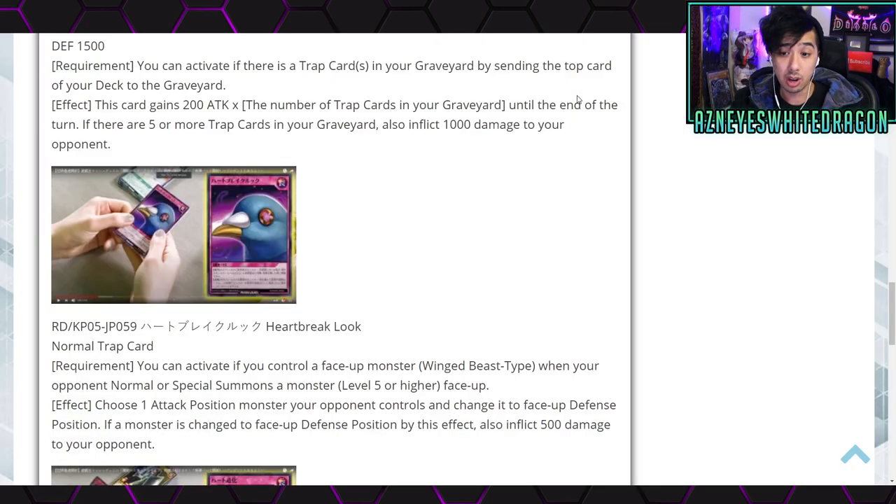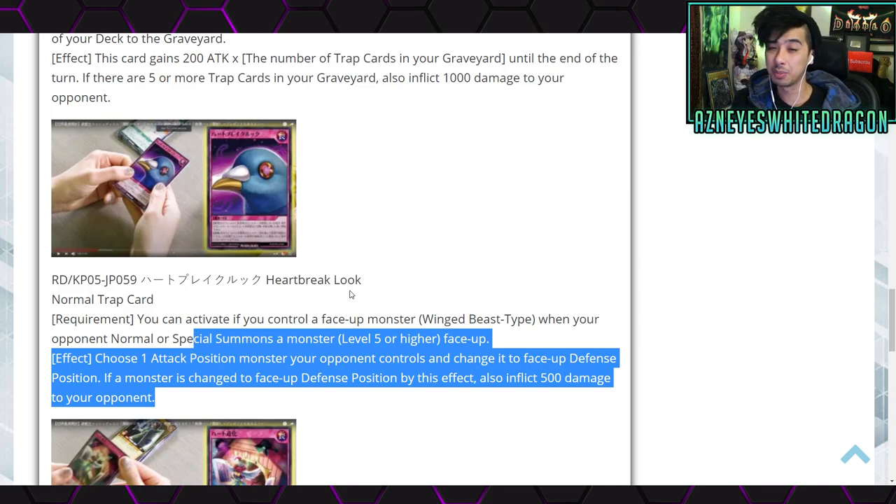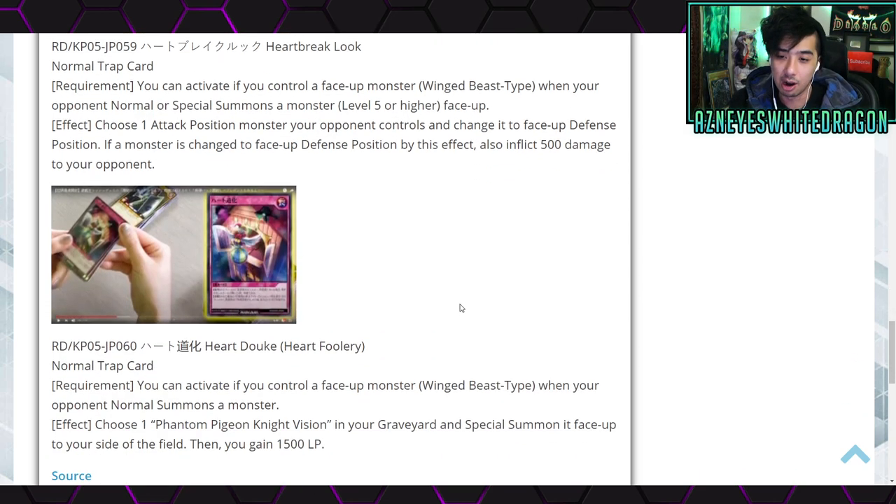There's also a new trap card called Heartbreak Look — a normal trap. Requirement: you can activate this if you control a face-up Wing-Beast type monster when your opponent normal or special summons a level five or higher monster face-up. Effect: choose one attacking monster your opponent controls and change it to face-up defense position. Monsters changed to defense position by this effect also take 500 damage to your opponent. The trap cards in Rush Duels aren't like Torrential Tribute or Mirror Force, but being able to move to defense is still usable.